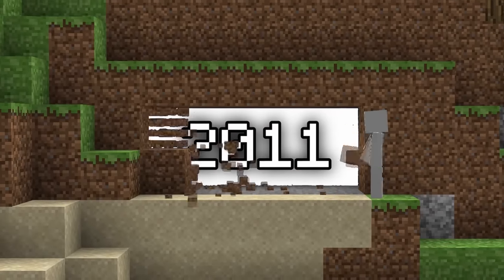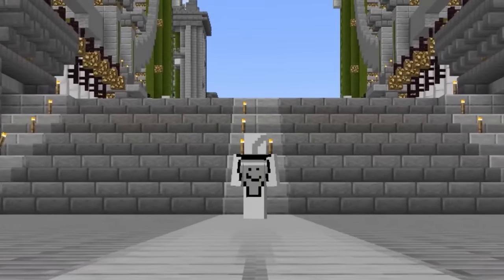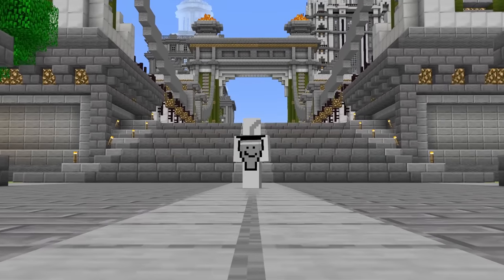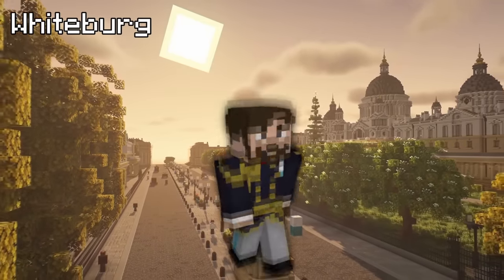Going into 2011, Minecraft would start increasing in popularity exponentially, and since players now knew what this game was capable of, crazy builds were no longer a one-off occurrence. One of these was WBC's Whiteberg, a huge detailed city constructed by one person.